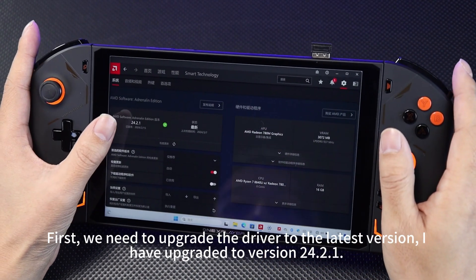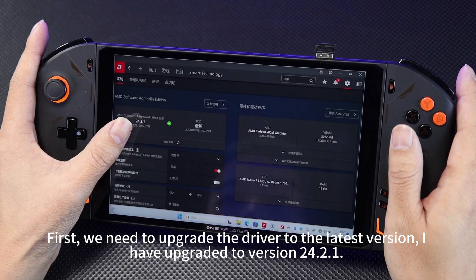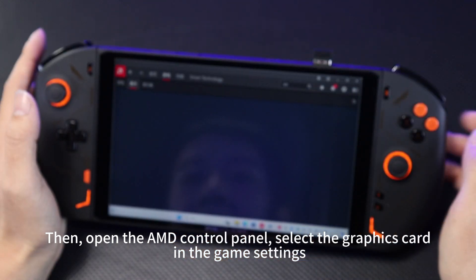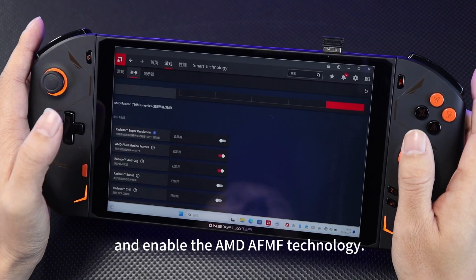First, we need to upgrade the driver to the latest version. I have upgraded to version 24.2.1. Then open the AMD control panel, select the graphics card in the game settings, and enable the AMD AFMF technology.